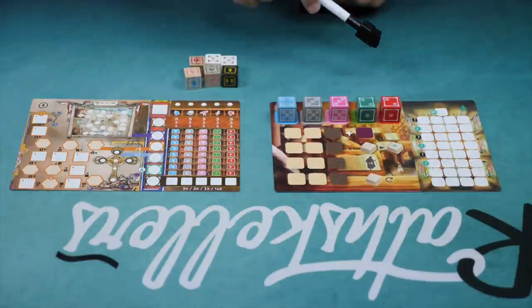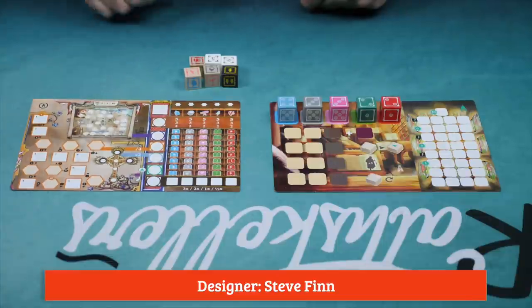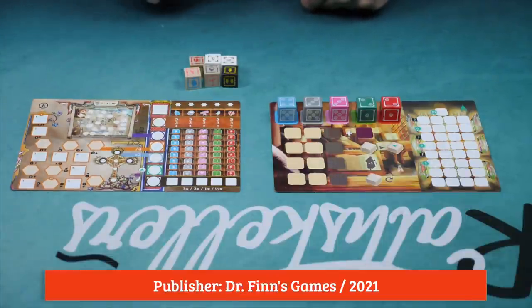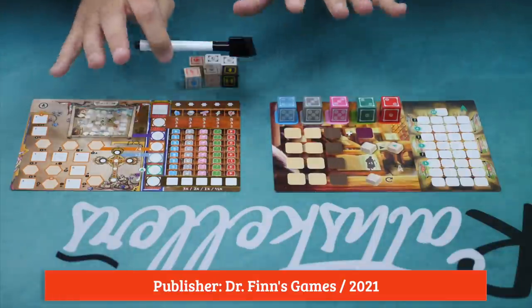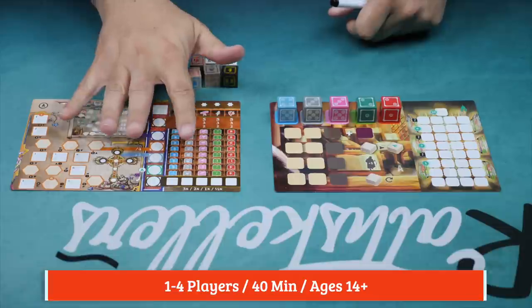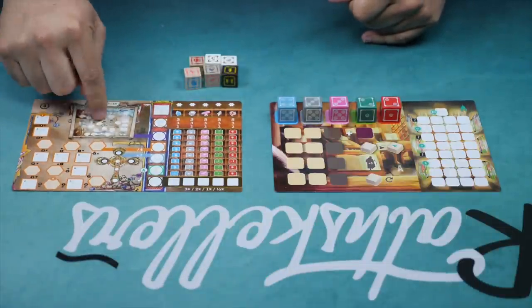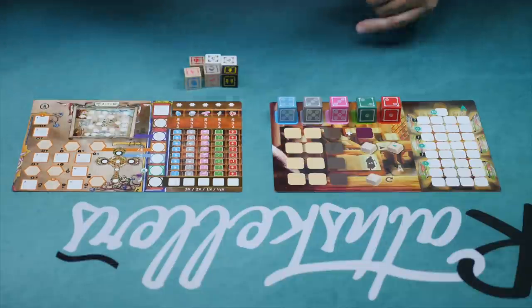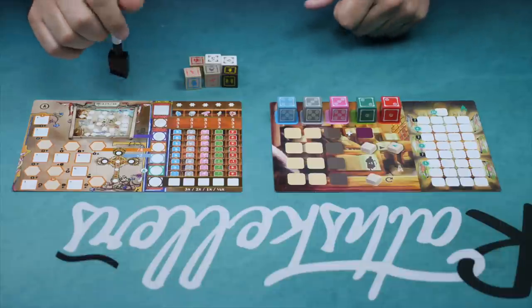In the game, there's going to be a central board, and then every player has their own board. Everybody also gets six dice. Both of these boards are double-sided — I'm only going to explain side A, but there are quite a few differences on both sides: different bonuses, different movement for the novice you send out to walk around the area.